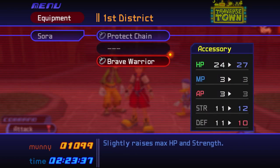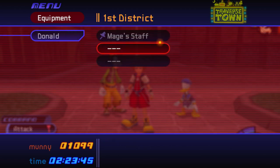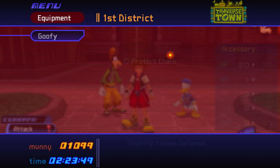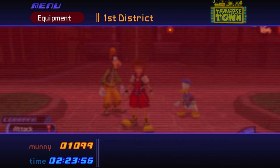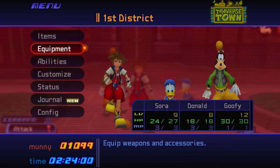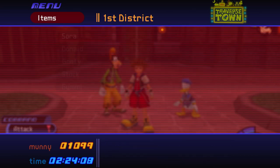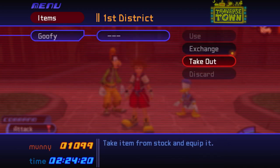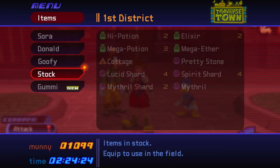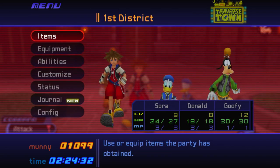We did get a new thing — we got the Brave Warrior, which is strength up and HP up, so we want to put that on. Let's put our other Protect Chain on. Donald has five and Goofy has nine, so we're gonna put that on Donald. Donald has the Mage's Staff and Goofy has the Knight's Shield. We've also got some gummy blocks now — those will be explained later.